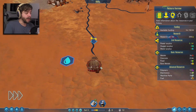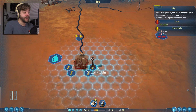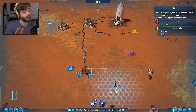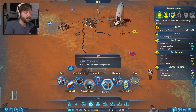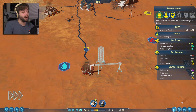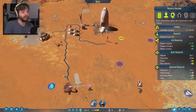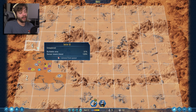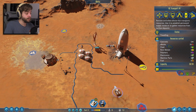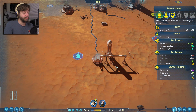The water extractor is extracting but doesn't have anywhere to put it — that's why the pipe icon is showing. So we go to life support, grab some pipes, and connect them. Pipes are going to be the lifeblood of getting this colony running — they carry water and oxygen. We put a water tower right next to it so it has somewhere to store. Once it's up and running, it'll pump water in and store it. We've actually got water stored now.